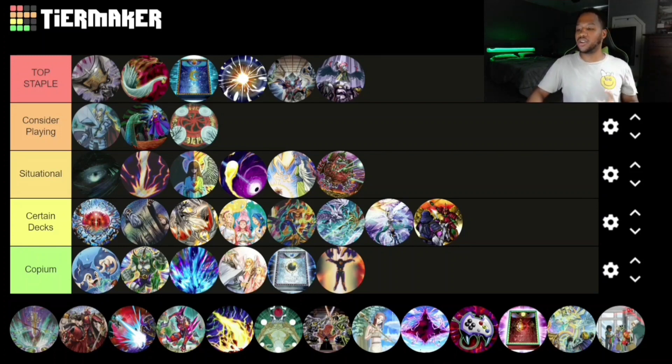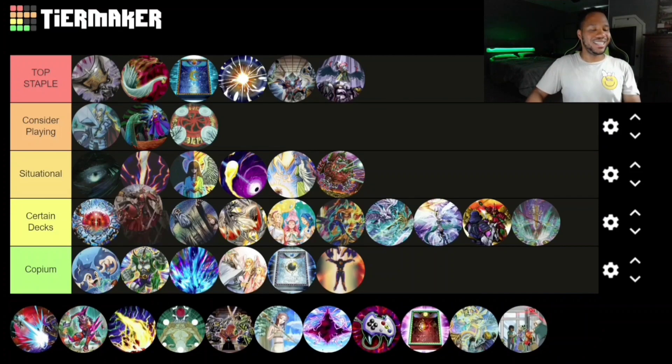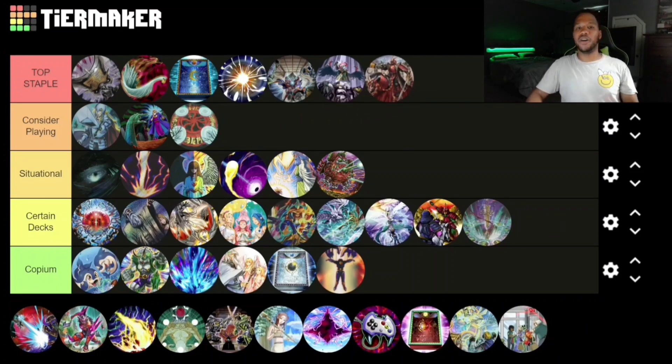Another new card from Duelist Nexus is Tokusano Shinkyojin. The effect says: send monsters from your hand and/or face-up field to the graveyard whose total levels equal 10, then draw two cards — so it's like Pot of Greed with a little extra. It's really cool that it says 'equals 10,' so you can have different levels that add up — it doesn't have to be two level 10 monsters. It's a really unique card so give it time; we'll see how it blossoms.